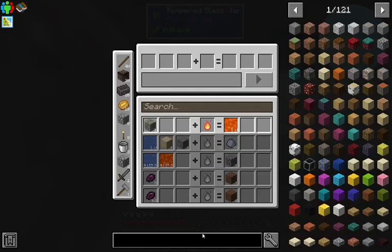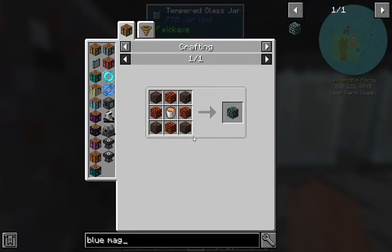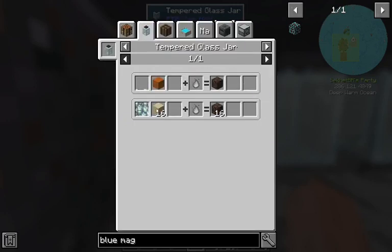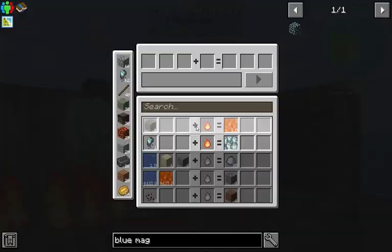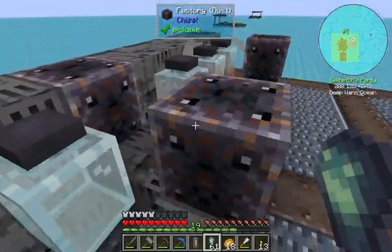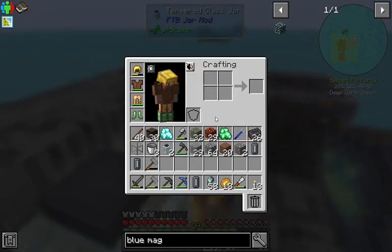What we may need to make is blue magma, which we can make with magma blocks, soul sand, and a bucket of lava. How are we gonna get soul sand? Well, we can do that at no temperature with liquid mob souls and sand. We've been collecting mob souls at a steady rate from killing all of the slimes. It won't be too much trouble to get the liquid — doesn't look like it takes very long.